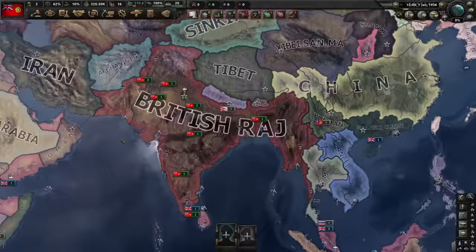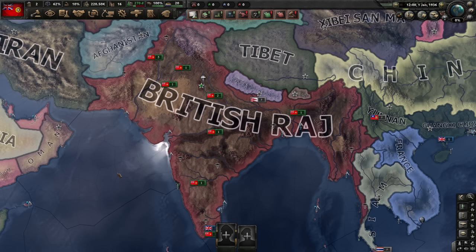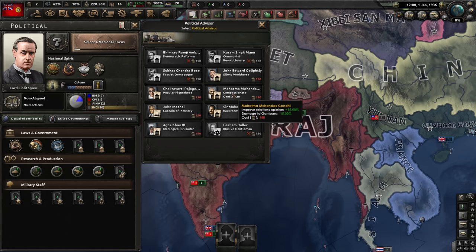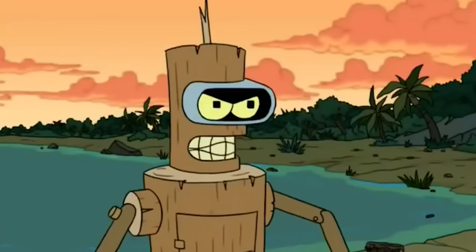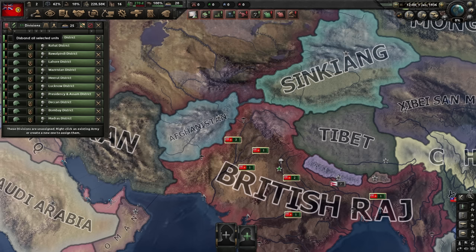The British Raj — the crown jewel of the empire, the rich Indian subcontinent ruled by a white guy apparently. Today Hearts of Iron A to Z brings us to the British Raj, India, colonial subject of Great Britain. We cannot get Mahatma Gandhi as a leader but we can get him as an advisor. We'll play this run in the spirit of Gandhi: embrace communism, extreme violence, and nuclear fire. I say the whole world must learn of our peaceful ways by force.